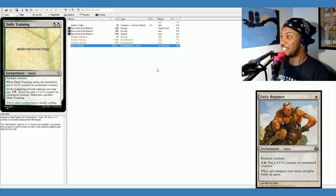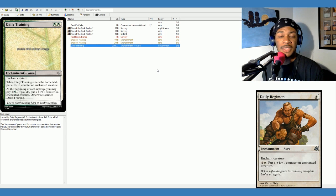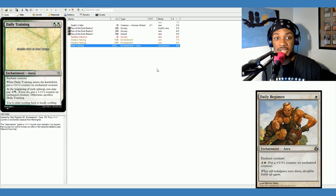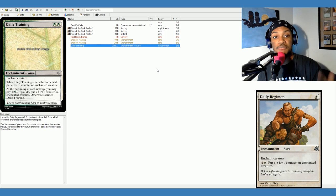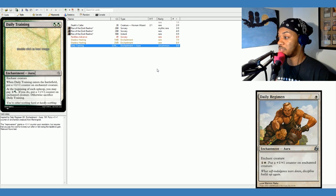And this is the card that I came up with — Daily Training. We'll look at everything side by side so we can compare to Daily Regiment. Daily Regiment costs one white mana, while Daily Training costs two mana, and it could be any combination of white mana or green mana. They're both enchant auras, and they both go on creatures. Daily Regiment has two abilities, while Daily Training has three. For both, the first is enchant creature. Daily Regiment says for one and a white, you can put a plus one, plus one counter on enchanted creature.